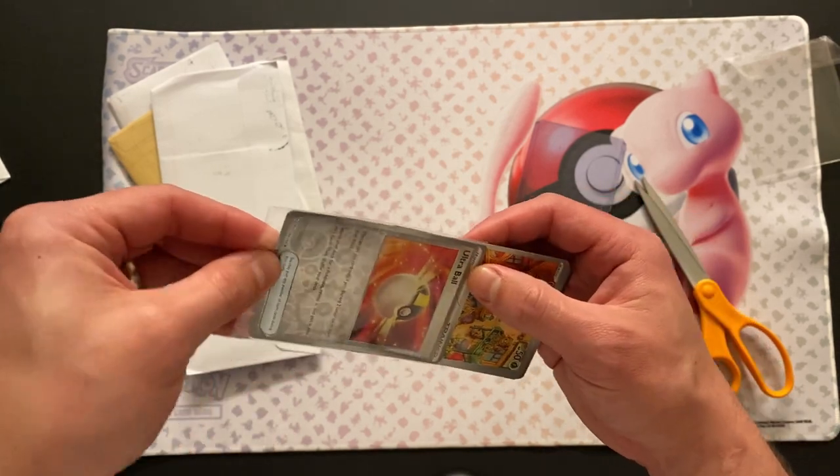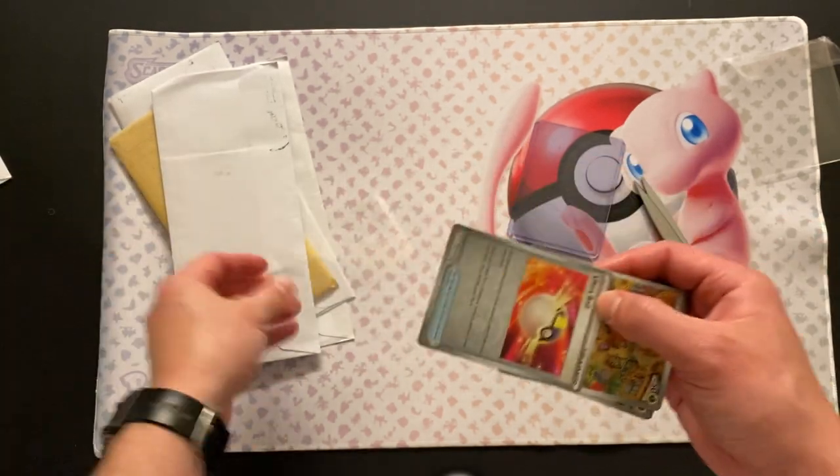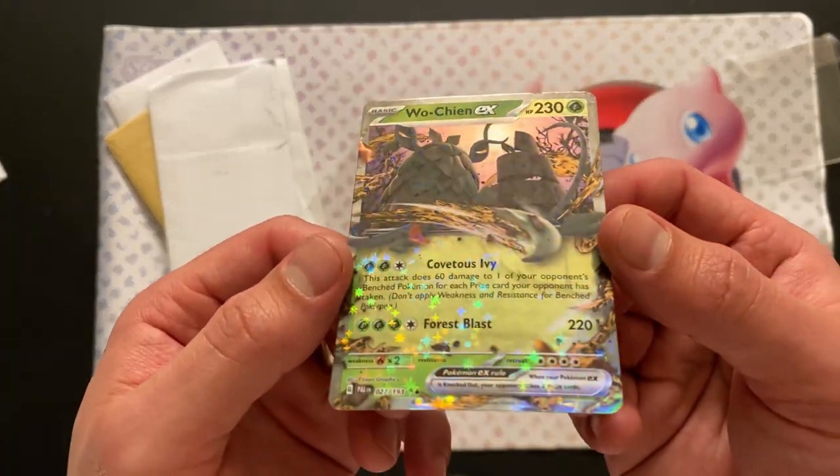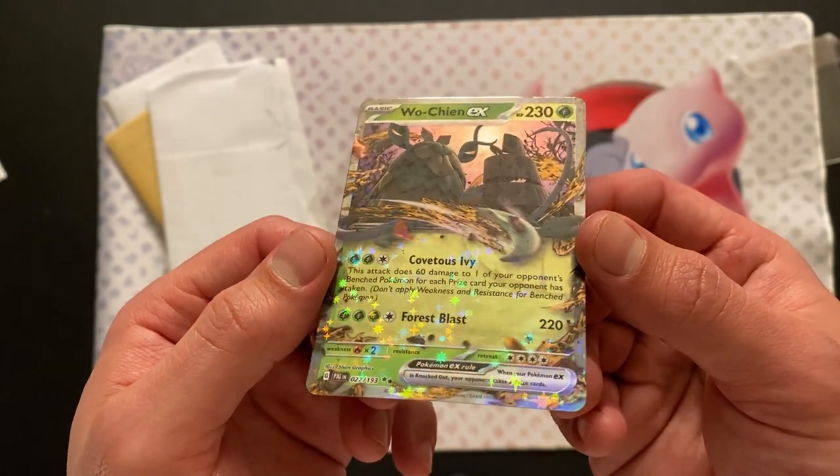I don't really care that much about bending the corners because I'm not planning on getting these graded. These are going right into the binders. I can't even pull this out without revealing — there we go. All right, I've already revealed two cards, but we'll start with those later. We have the Woe Chin EX.